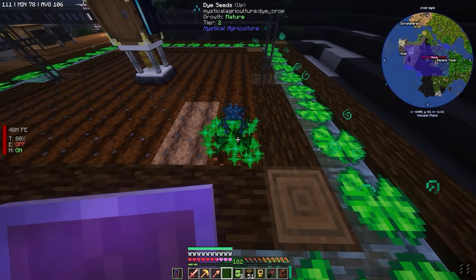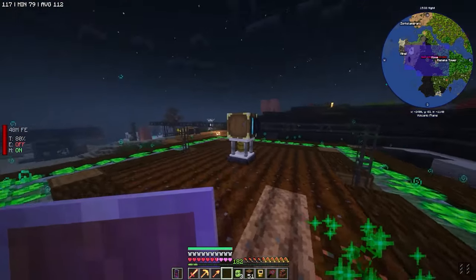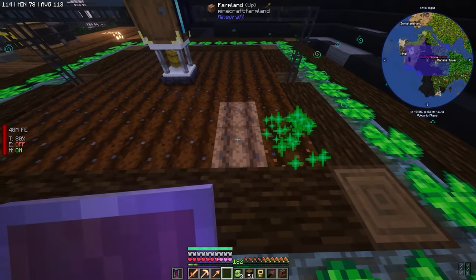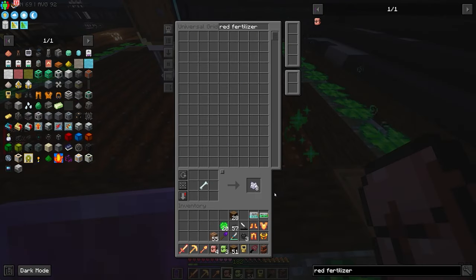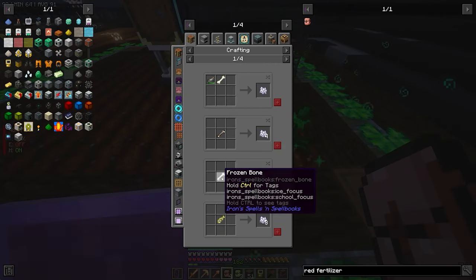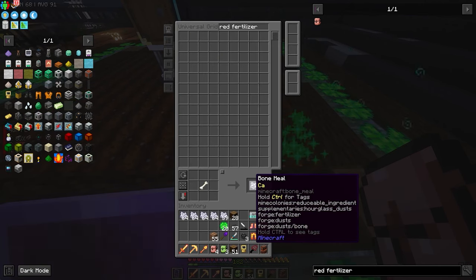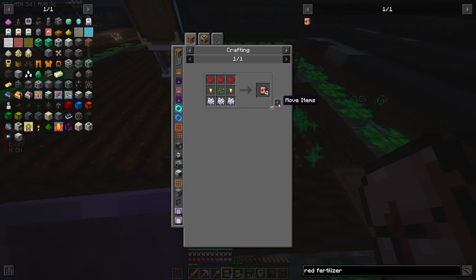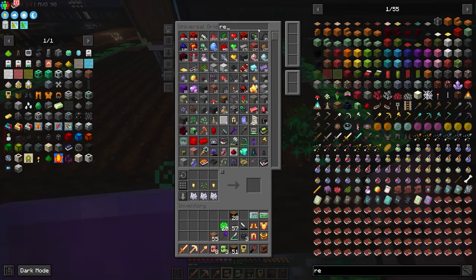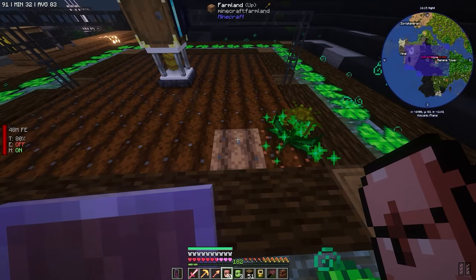That was so freaking fast! Okay, that's definitely faster - holy crap. All right, I just need to make a bunch of this. What bones were you using? You're using frozen bones - use regular bones. Now we need red dye. We have more red dye, let's make more of this.